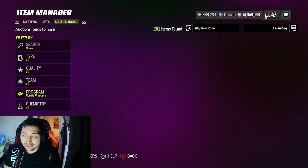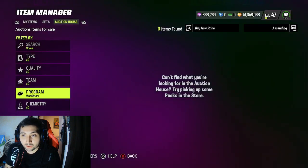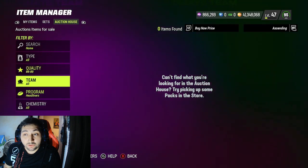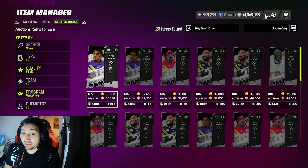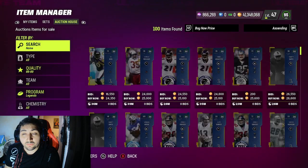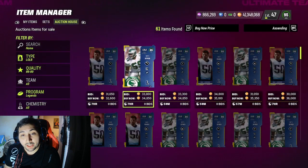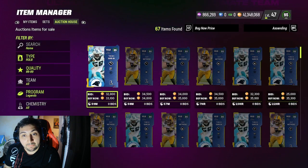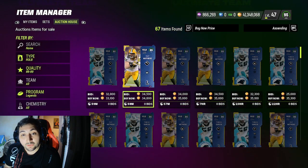We get a total of 12,500 training for roughly 20k. Now let's check how much 12,500 training costs elsewhere on the market. If you buy the cheapest 89 overall cards right now — the headliner filter is a common method — they're going for 35k each, so two of them is 70k. The legend filter with 80 overall linebackers? They're going for 32k to 33k each, also close to 70k for 12,500 training.